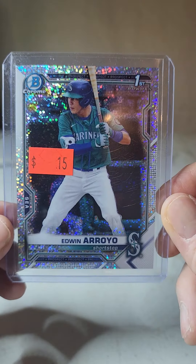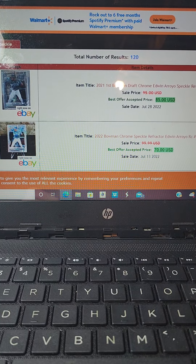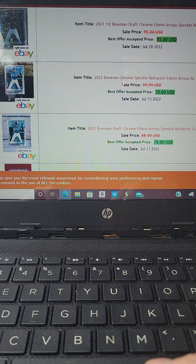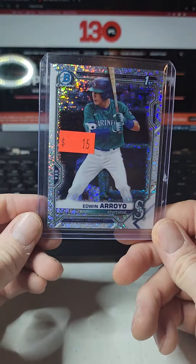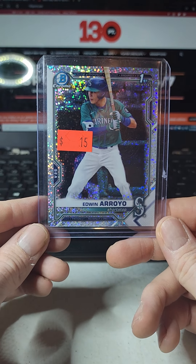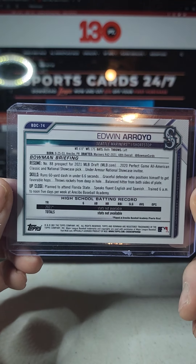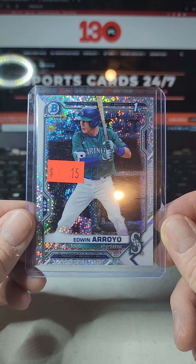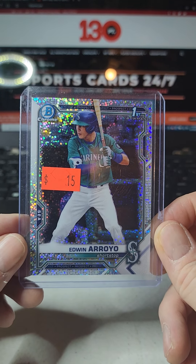This Edwin Arroyo speckle could turn out to be a massive home run. I've got 130 Point pulled up here — this card sold for $85 on July 28th, $70 on July 13th, and $70 again on July 2nd. I bring that up because I can't find any listed on eBay right now. He's super hot, so this could be a $100 to $120 card. I thought I'd maybe double my money at $30, but I sure wasn't expecting there to be none listed and for past sales to be that strong.